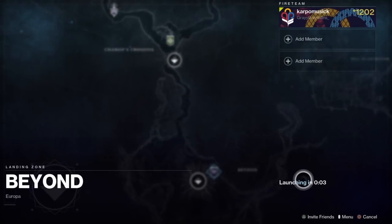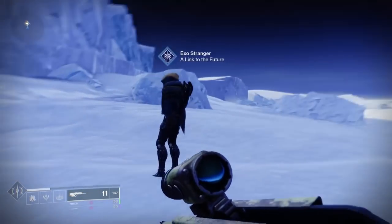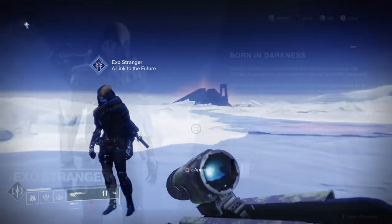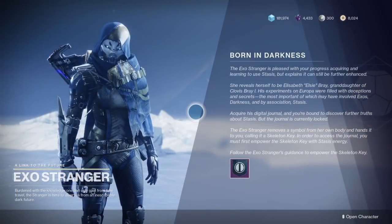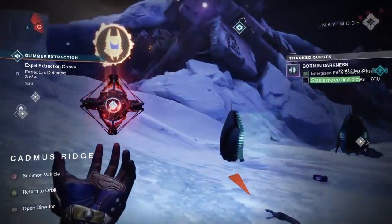First thing first, we're going to need to complete the whole campaign mission of Beyond Light and then head over to the Exo Stranger. After we talk to the Exo Stranger, she will have a quest called Born in Darkness. The first part of the quest step is we need to energize Aether collected in Stasis Melee Final Blows, here on Europa.